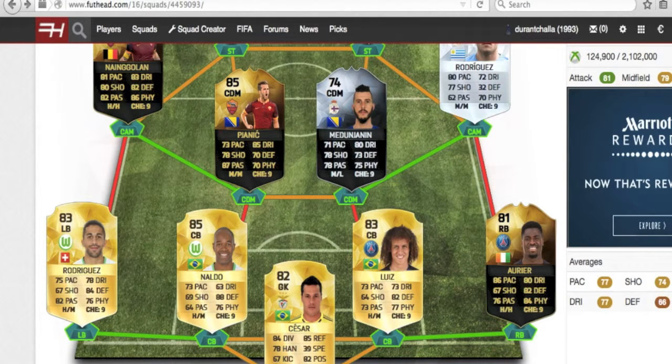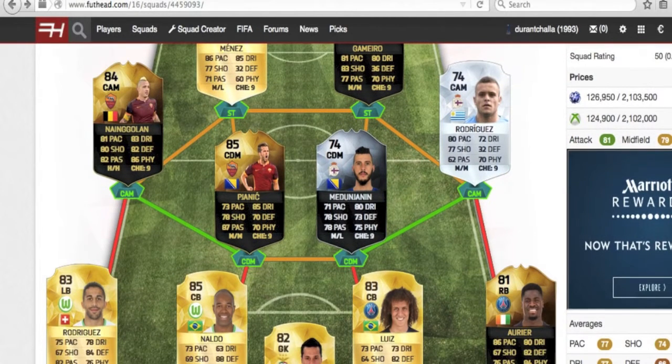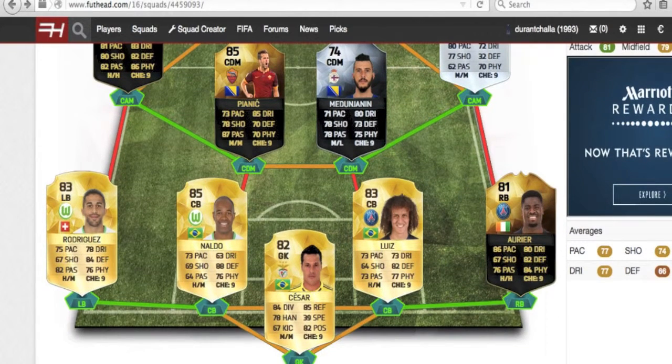The defense features in-form Sergio Aurier at right back and Ricardo Rodriguez at left back, who also appeared in the last squad as one of the better left backs on the game. Naldo is at center back with 88 defending and 73 pace — one of the better center backs in the game. High-medium work rates for both center backs and high work rates for all defenders is probably my only concern, along with the passing of the right center mid. But with medium-low and medium-medium work rates of the CDMs and player instructions, it shouldn't be too much of an issue.